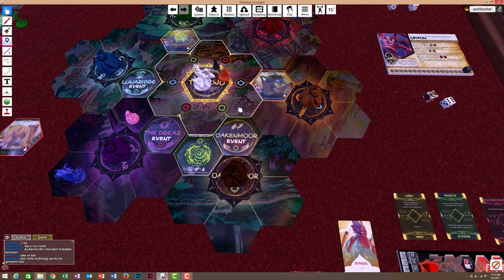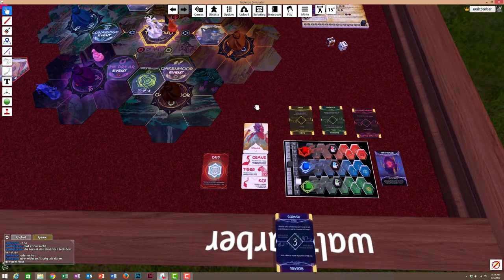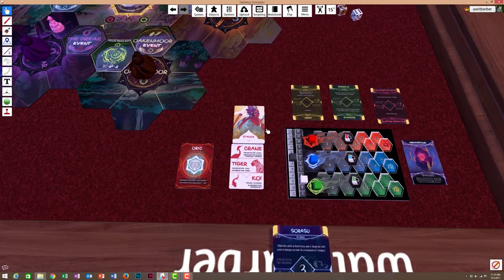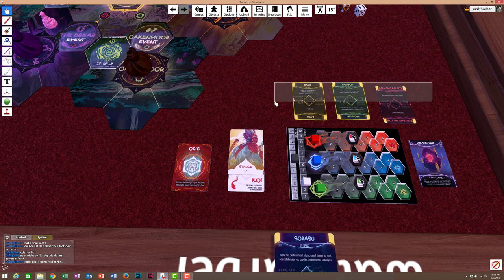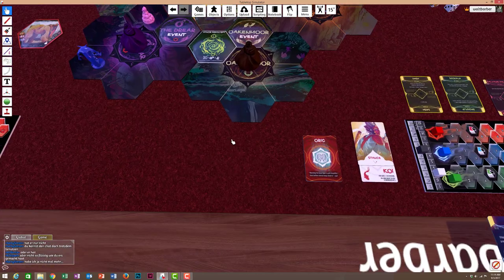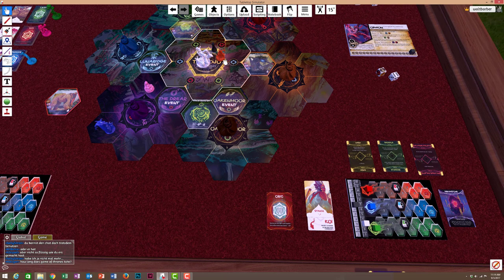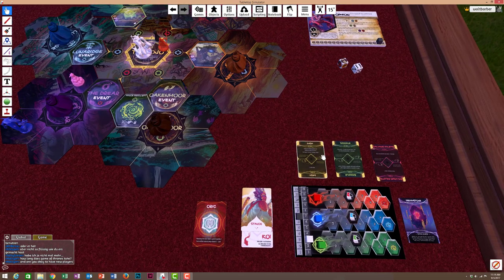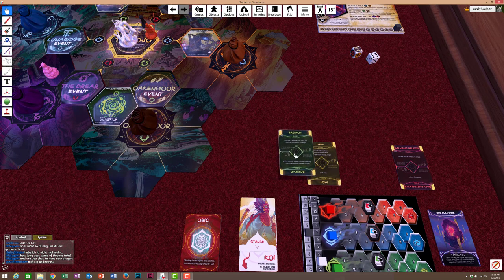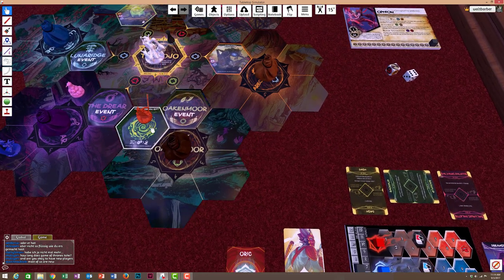A couple of different options for us on our new turn — this is turn number two. I'm going to switch to Koi Stance. Koi Stance makes me more vulnerable but gives me four activations, meaning I can do all three things from the board and the card from my hand. This is something very special to Oryx — most players have to use an item or another extra ability to get four activations, but Oryx can do it at the risk of taking more damage. I start with Backflip — move two — and land on this rift right away. First thing we do is gain a green.